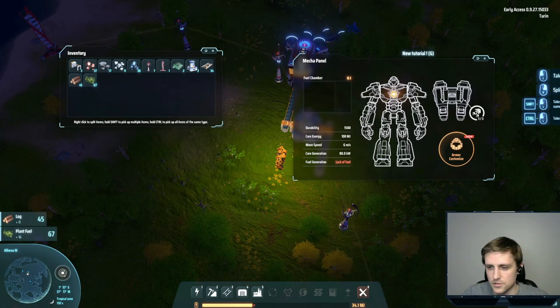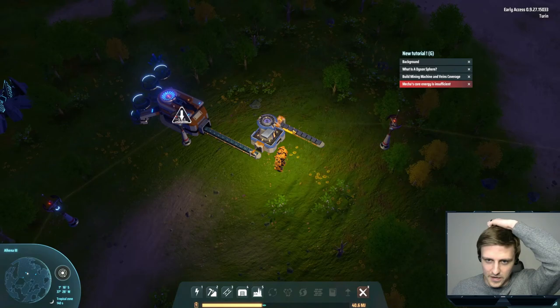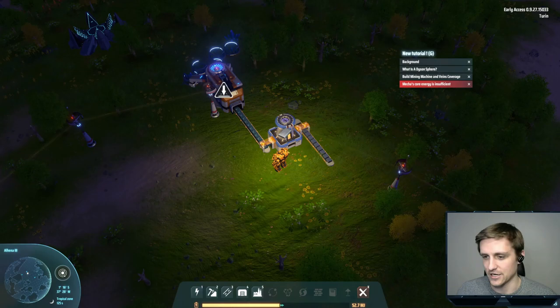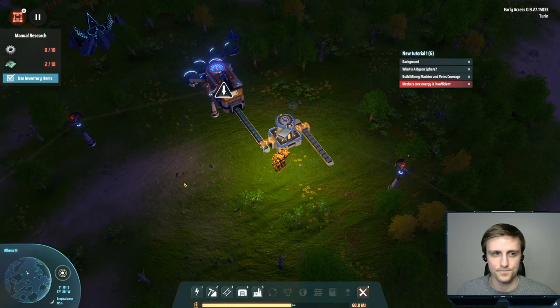Let's throw the wood in there. Is this working like I expect it to? Are those iron bars? Yes, they are. So we got iron bars on a belt. What does this thing make? It can also be used for purification and crystal smelting. So this is just a smelter — it's not an assembler-like thing. Probably need to do something else for this. Basic assembly — this is what we want next.